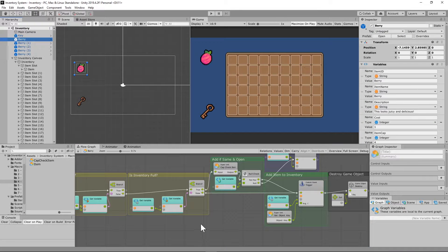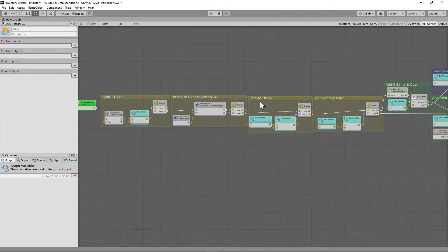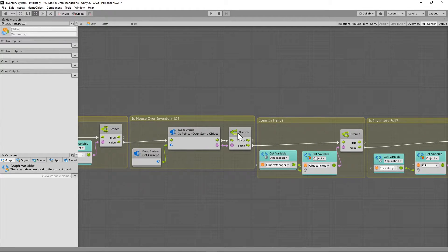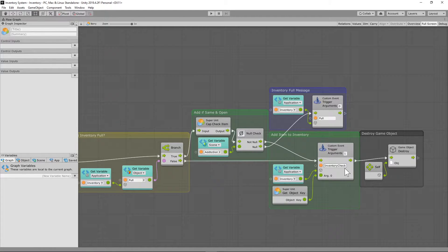On any game item's item flow macro, we need to add this variable check. As an item comes in: is the split UI open? No. Is the item over the inventory panel? No. Is there an item in your hand? No. Then we can start picking things up — but first, is the inventory full? If the inventory is not full, we just pick the item up and destroy that world item game object on pickup. If the inventory is full, we need to run the cap check.